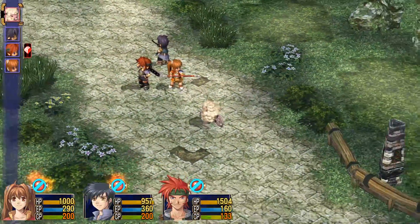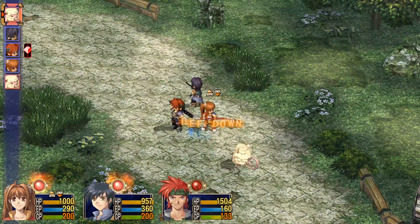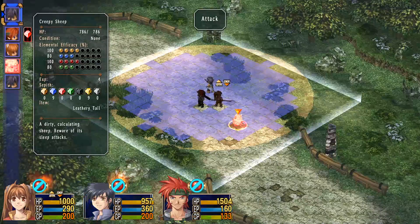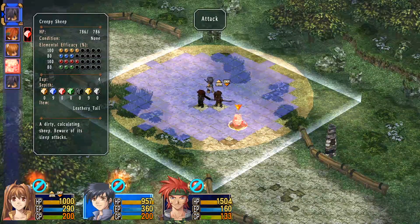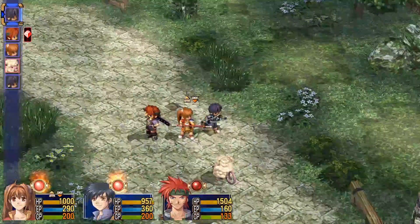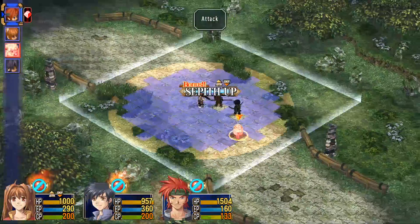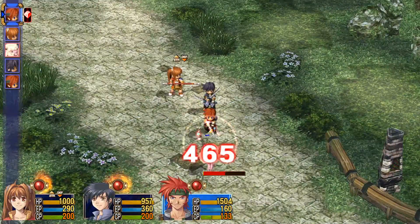We have a creepy sheep. It buffed our strength and debuffed our defense - it's a dirty calculating sheep. Beware of its sleep attacks. Don't use water or air magic on them. Instead, hit them with big swords.